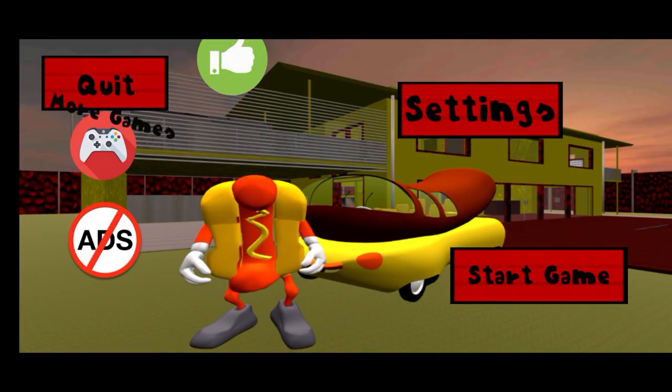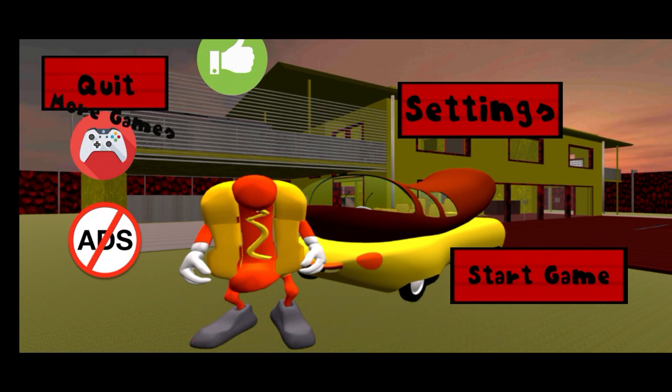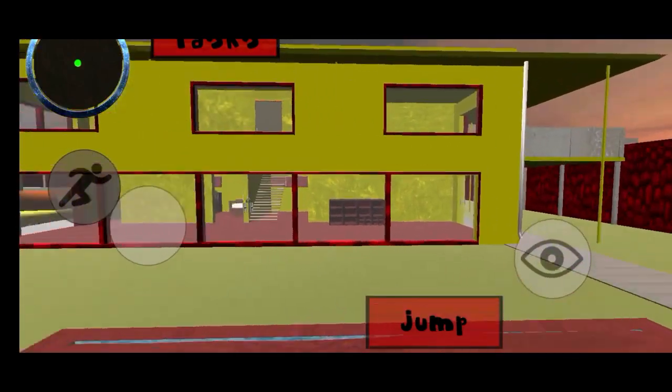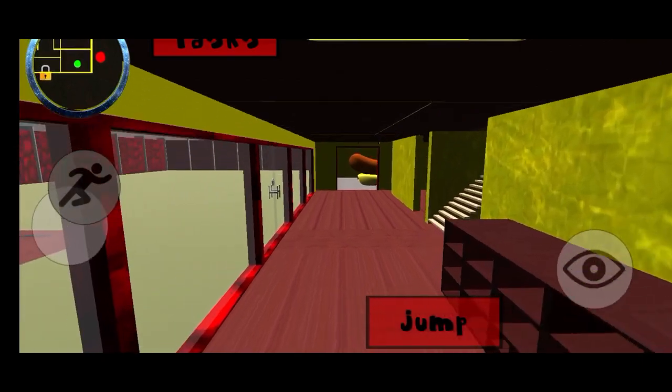What's going on guys, Hunty here. And today we are playing two games. So the first game up we have is Sausage Neighbor Hello Hot Dog Run, or something like that. And so it's find the key, open the main door. These games are made by MC Game Studios, so obviously it's going to be the exact same, except there's a hot dog. A living hot dog is here.